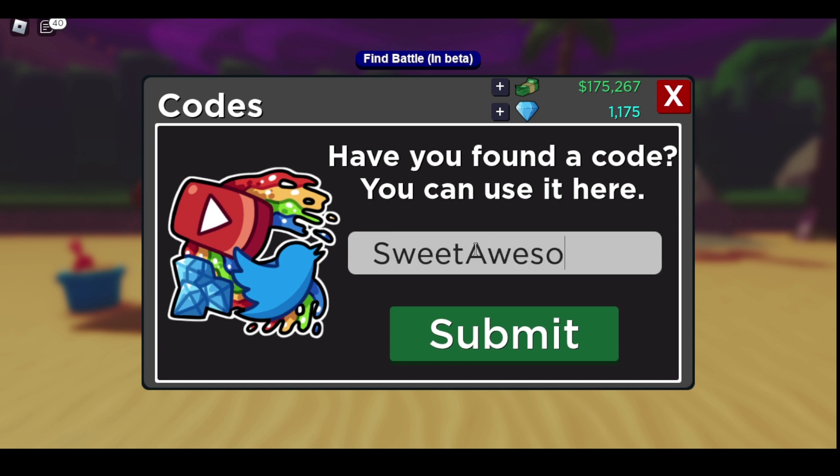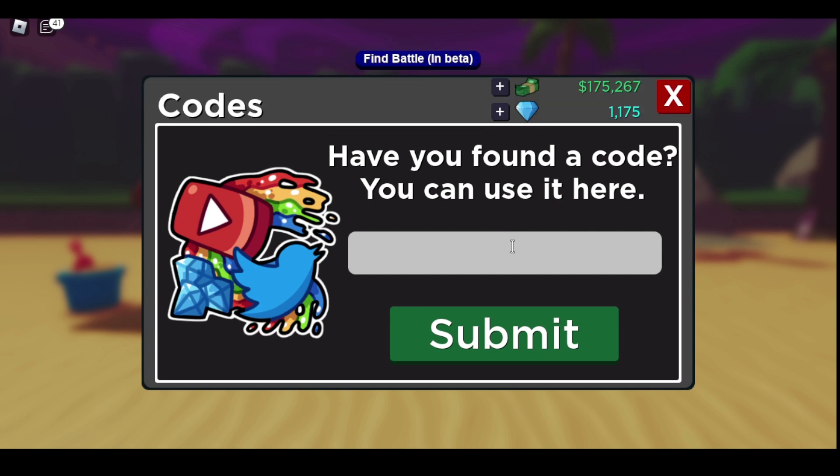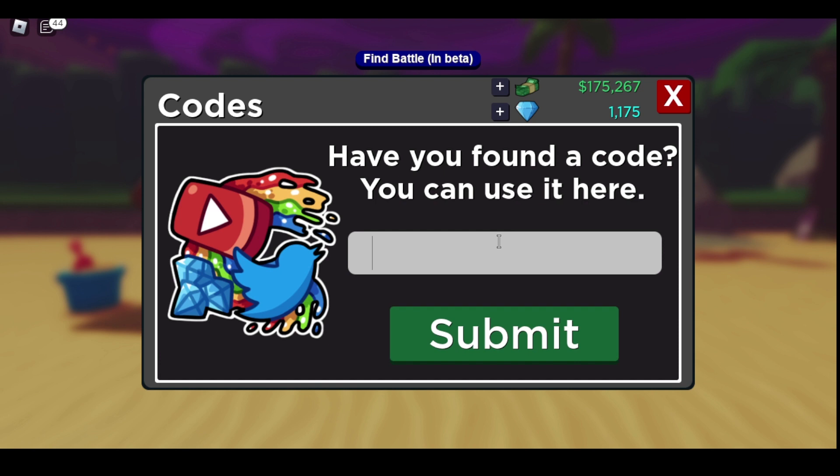Next one is 'sweet awesome'. Those other ones should have given you a sled mount, a free roulette ticket, a tinted rose bag, and this one should give you a tinted bun. Next code is 'spore' — that gives you a five-star twig. After that, the next one gives you a party bug, which is a 100k likes code. Then 'antenna buff' — this one gives you a larvina (75k likes) and also gives you a roulette ticket.